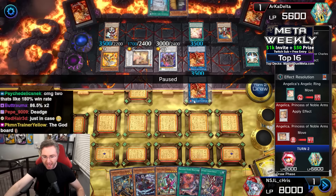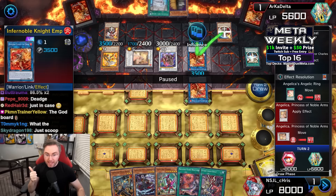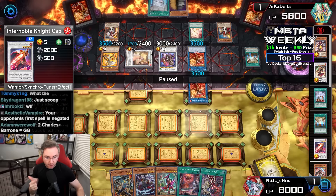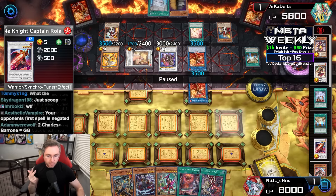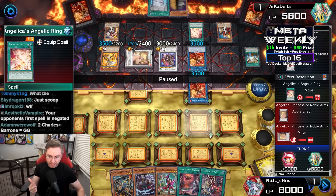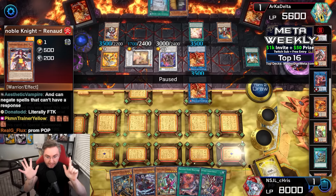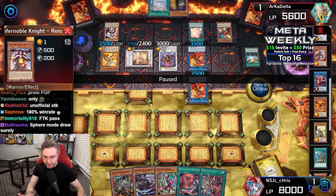Why is Infernoble such a high win rate when summoned? Because they have an incredible amount of disruptions: negate a spell or trap activation — two copies, two negates. Also a quick effect to equip Roland from the graveyard and pop any card on the field. Angelica negates the effect of a spell including Super Polymerization. Baron de Fleur — omni negate. Immortal Phoenix Gear Freed — negate a monster effect. That's six disruptions, plus Promethean Princess in the graveyard ready on special summon — seven disruptions total. Monster, spell, and trap all covered.